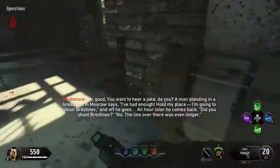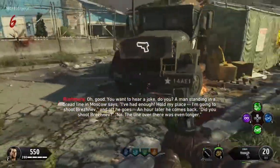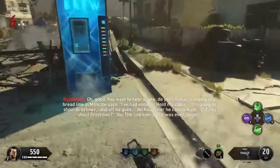Oh good! You want to hear a joke, do you? A man standing in a red line in Moscow says, 'Brezhnev,' and off he goes. An hour later he comes back. 'Did you shoot Brezhnev?' 'No, the line over there was even longer.'